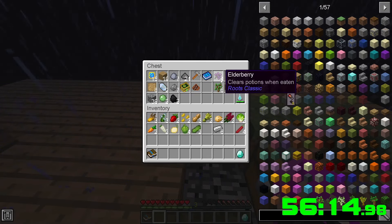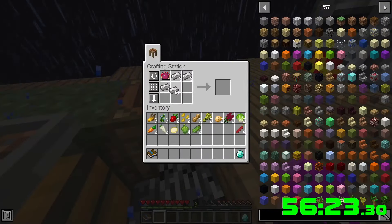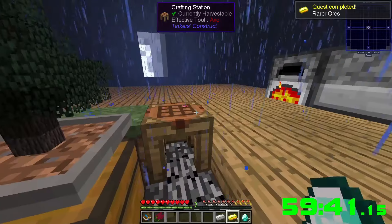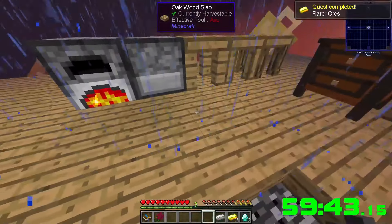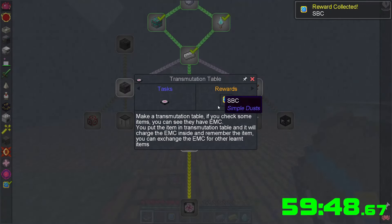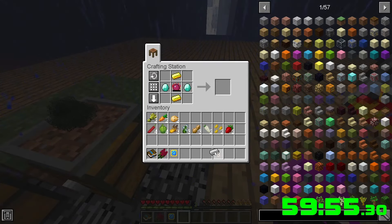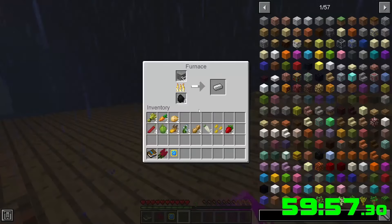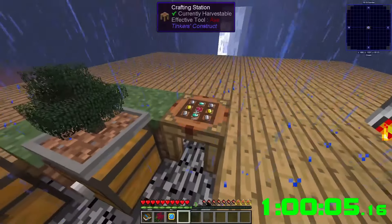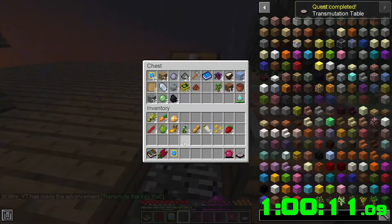We won't really need storage for stuff that has EMC. While waiting for iron to smelt, I built a bigger area — not too bad. That should be enough to grab this. Let's try to craft it — wrong orientation. Other way around. There we go — transmutation table! Let's chuck everything in that has EMC value.